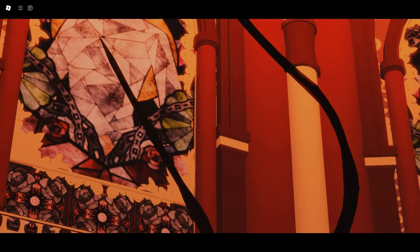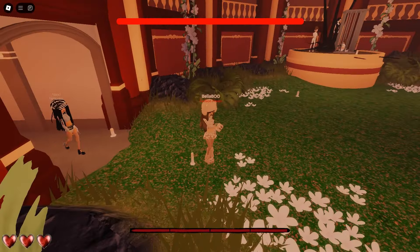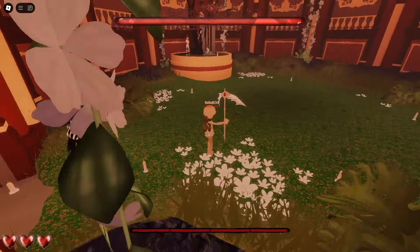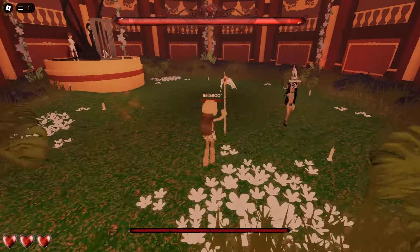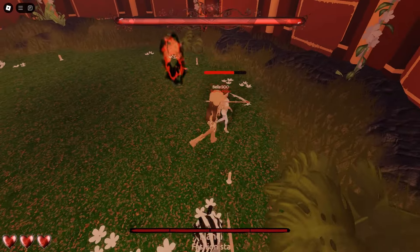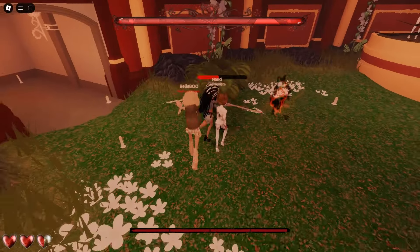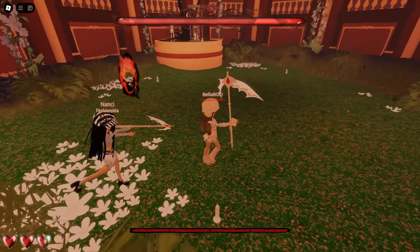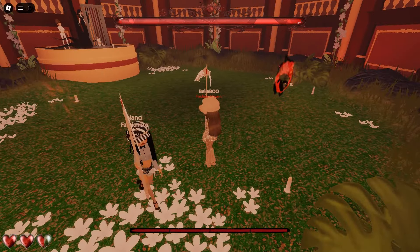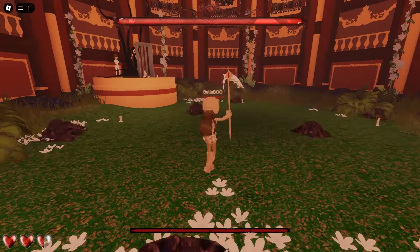After you've finished the maze you'll have another cutscene. After this cutscene you will have to grab the scythe to fight the doppelgangers. Once the doppelgangers spawn, you're going to want to attack them before they can attack you. I just got attacked there and lost a heart. There are only about three of them.